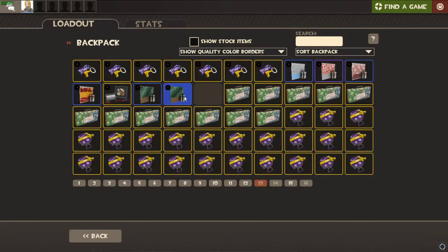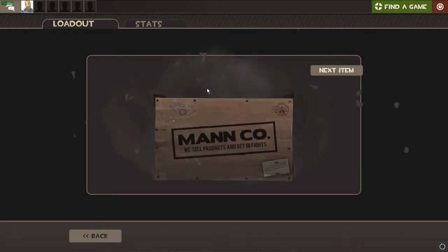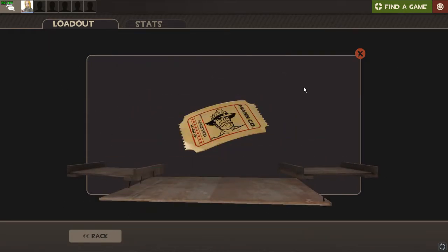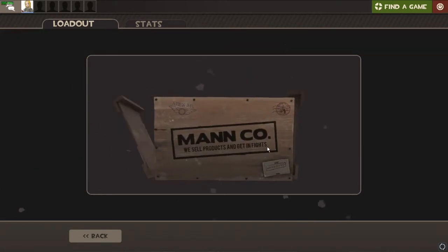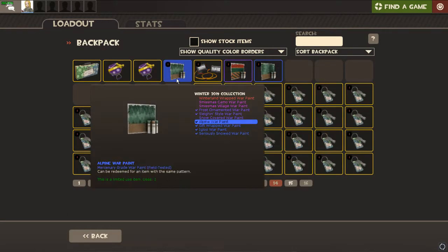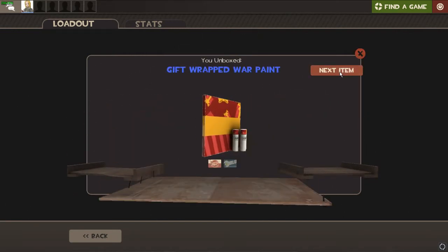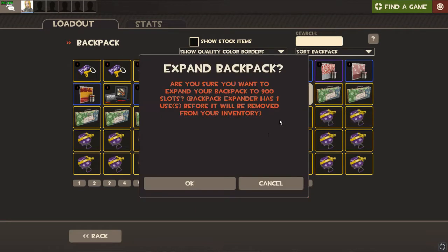We got another one — and another one right next to each other, god damn. We got the same thing three times, but at least we got a strange. We got a Tour of Duty Ticket — more MVM I can't play because I have no friends. We've gotten four, then five alpine war paints. I think the game's trolling me at this point. Oh hey, we need a Backpack Expander — going to go ahead and use that.